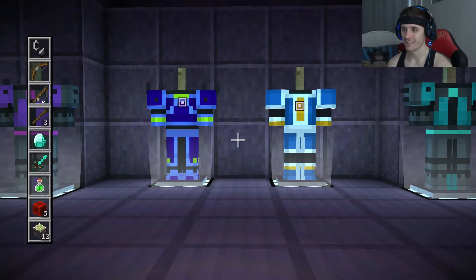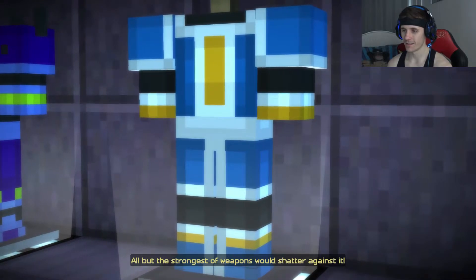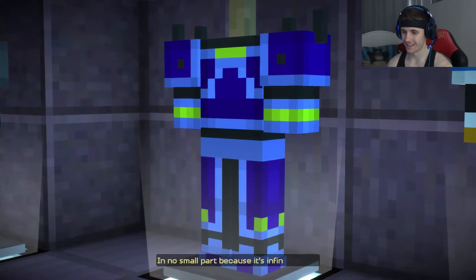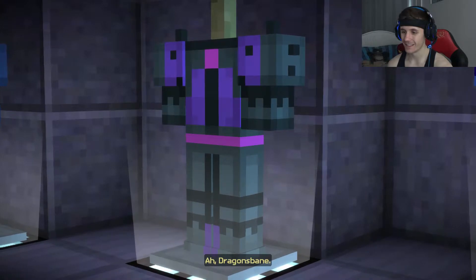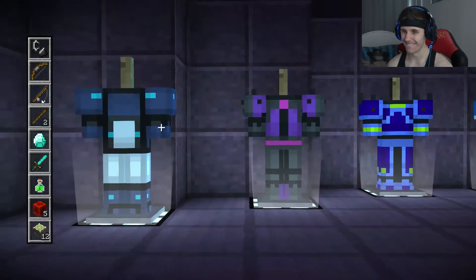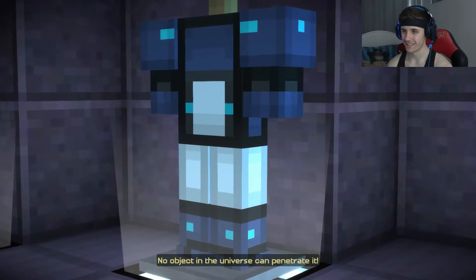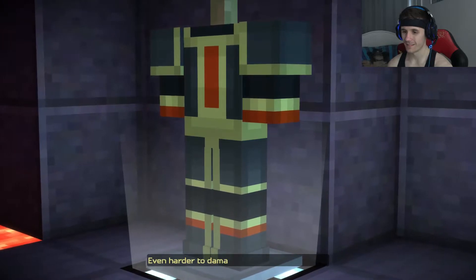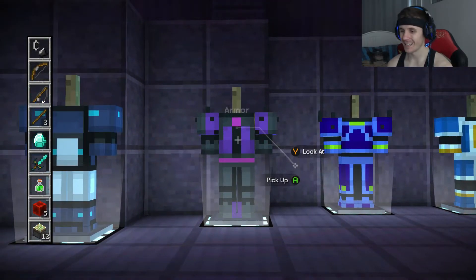This one I call the Ender Defender, very strong against an enderman's attack. This is Swordbreaker — all but the strongest weapons will shatter against it. This one is the Shield of Infinity, in no small part because it's infinitely cool. Even the Ender Dragon would have fled from this in terror. I call this the Star Shield — no object in the universe can penetrate it. And last one, the Adamantine Impervium, even harder to damage than it is to pronounce. I'm gonna take the purple one, just because it matches my banner.